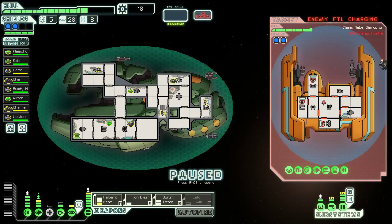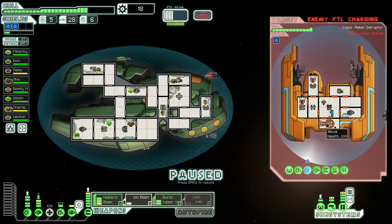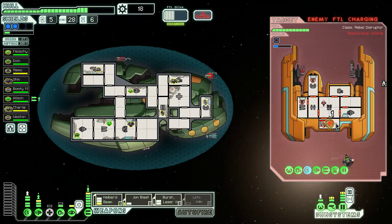Their defense drone can't do anything at all. Let's make sure we're firing Ion Blast auto-firing on shields for now. They're not going to be able to get through our shields at all with their weapons. They've invested maybe a little too heavily in drone power. So I'm going to wait on this burst laser and try to fire it at the same time as our halberd beam to get maximum effectiveness. That'll do eight damage, presumably, and really ruin a lot of their subsystems as well. There's no need to use cloaking in a situation like this anymore.